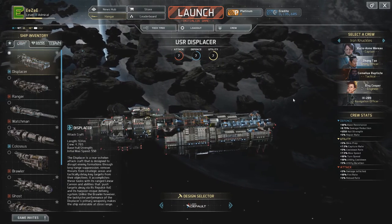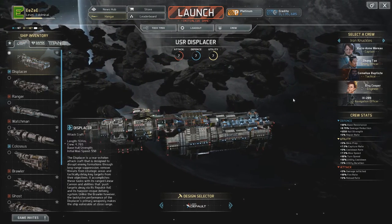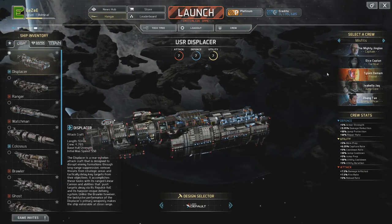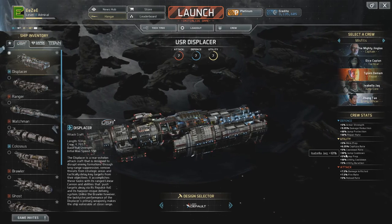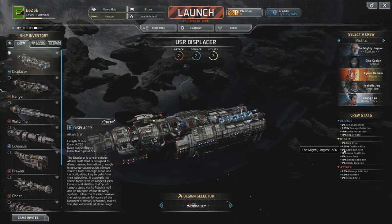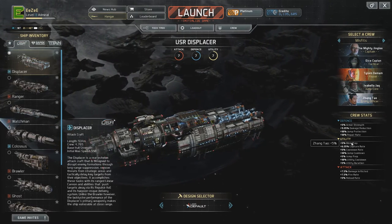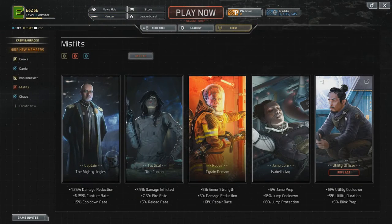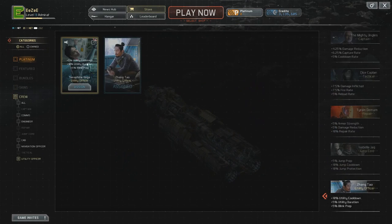You can go all sorts of different directions. We've got more damage inflict, damage rate, reload rate. The attack abilities of the crew members seem to be a little on the low side — they mainly seem to be focused around defence and utility. So if we go to our Misfits, you can see jump prep, jump cooldown, cooldown rate, and blink prep. So anything capable of blink, you would probably get one of these crew members in — the utility officer. If we replace the utility officer, we've got utility duration and utility cooldown.